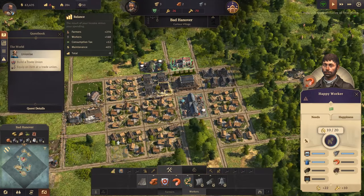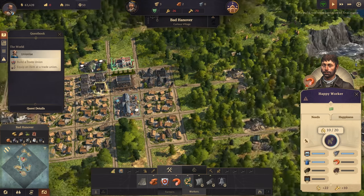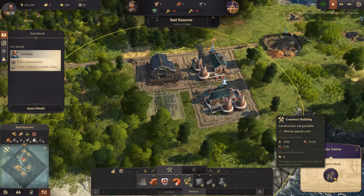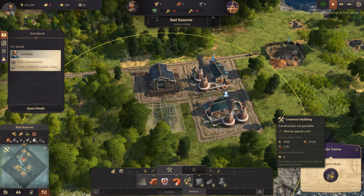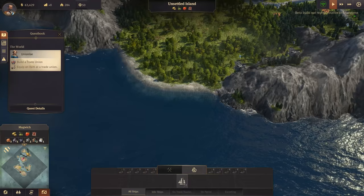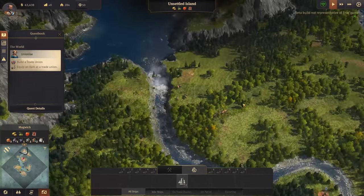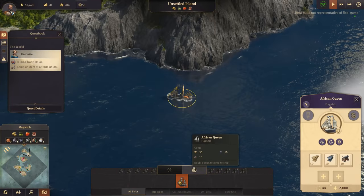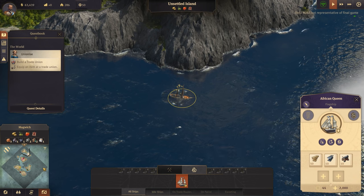Our balance is at zero - we're just breaking even. Good. I need to build that trade union. We need more of everything. We've discovered some more islands - these ones haven't been claimed yet. Interesting.